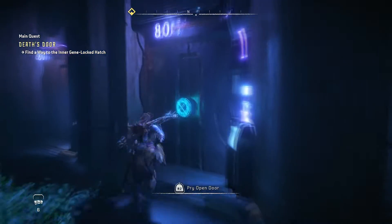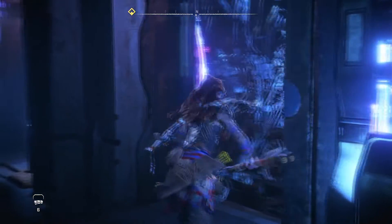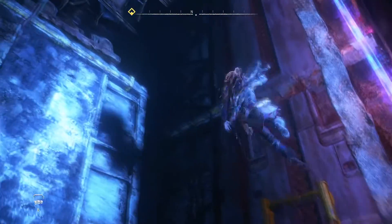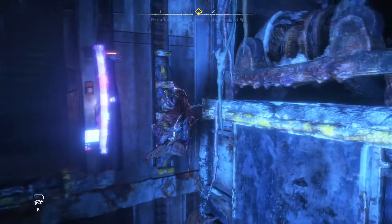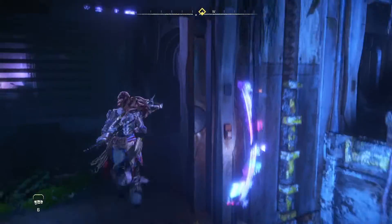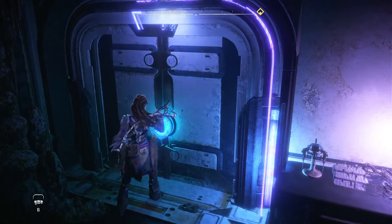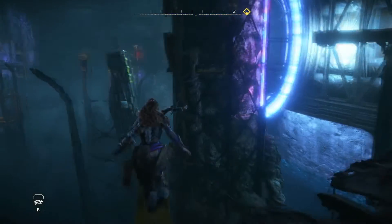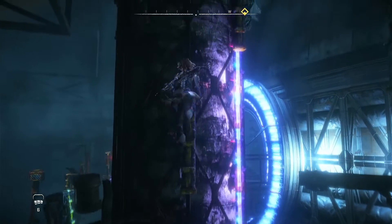Once in here, we're going to go through this door here and pry it open. Climb up the ladder, climb over here, go up and through this door, and then through this one. There's some tricky climbing here, but you should be able to get to it, no problem. So just go this way, go up.